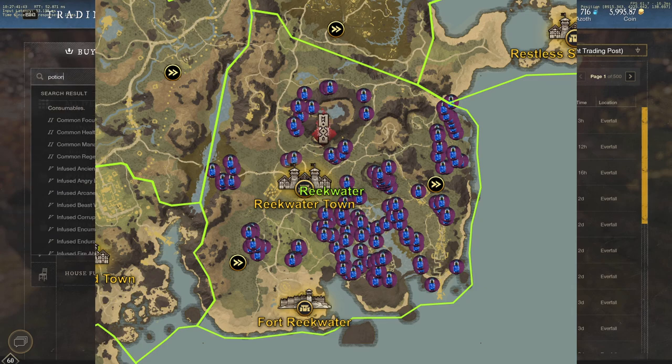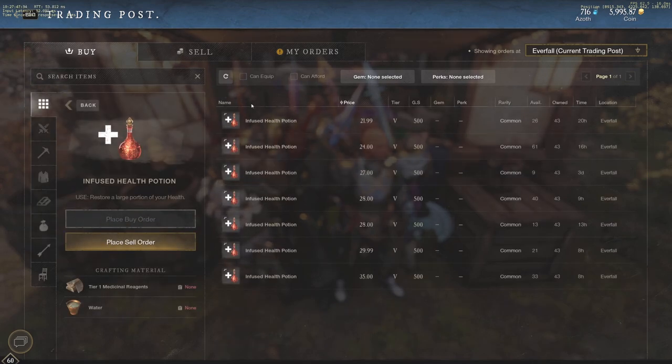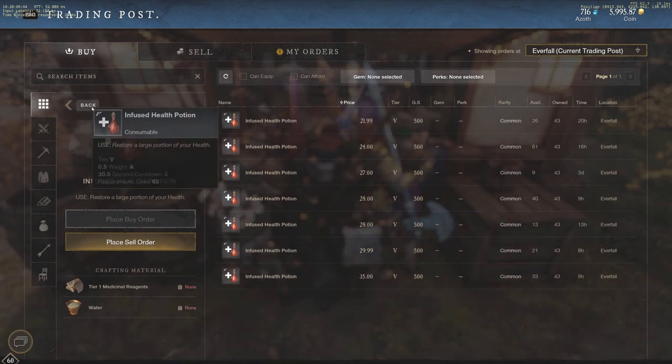Azoth water is going to be so valuable because it's used to make infused health potions. If you look up potions right now — let's look up infused health potions — you can see how much they cost: $21.99. Insane prices on these, and that's because you have to have 150 Arcana to make this tier 5 infused health potion, which is insanely valuable late game when everybody needs potions non-stop.